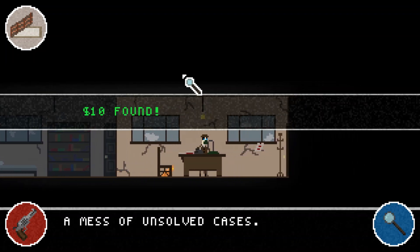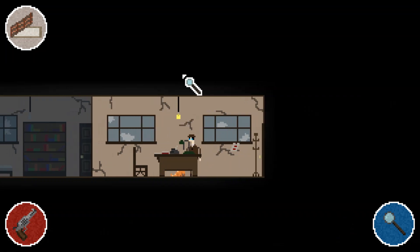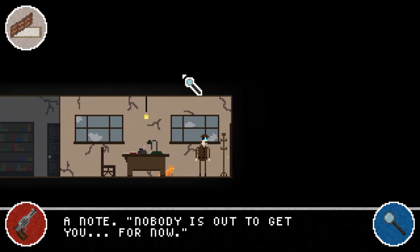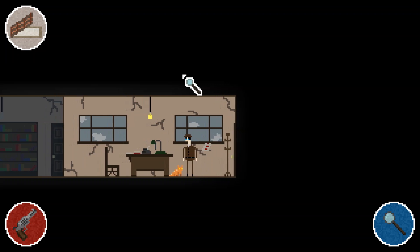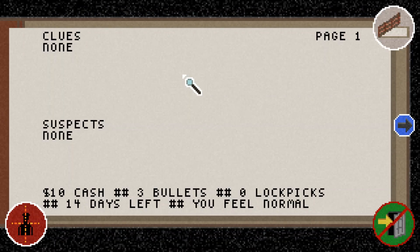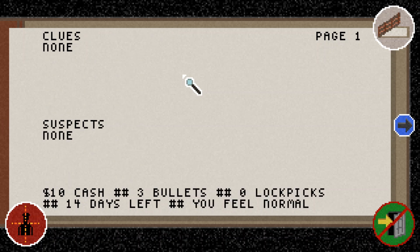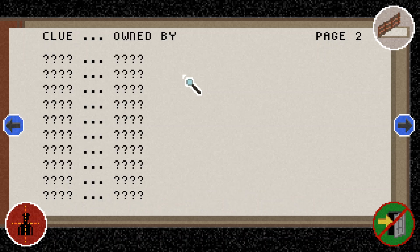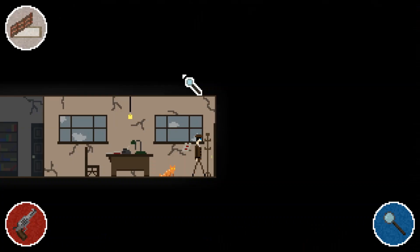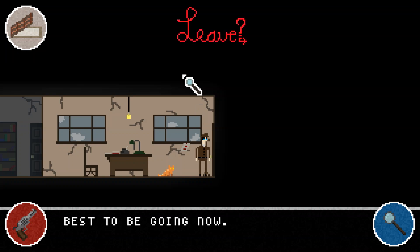Controls inside this game are fairly simple — mainly just left and right. I like to call that game boy controls, where it's just two or three buttons. We can interact with the environment, we have a gun we can shoot, and like all detectives we carry a little journal, currently not filled with any clues or suspects, though eventually they will show up.